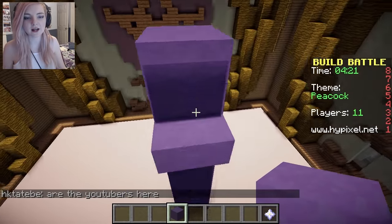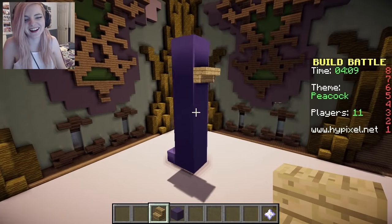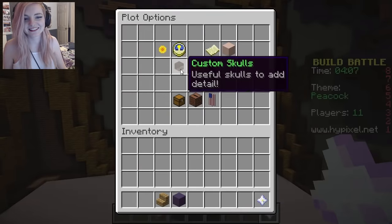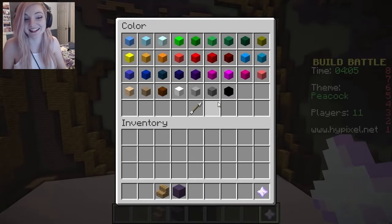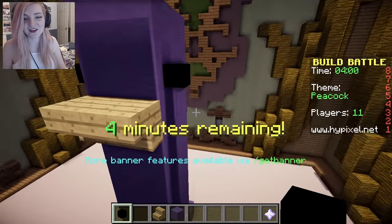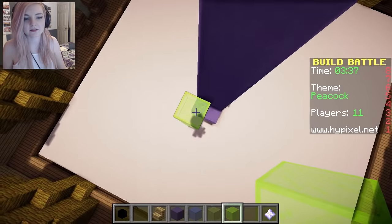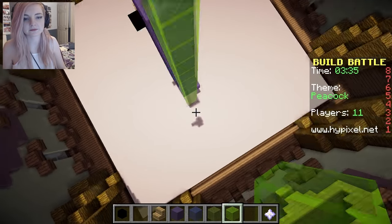Do they have beaks? I assume they have beaks. I'm going to give it — oh, that's a cool looking beak. Oh my God, Lizzie's like already winning because she's got a beak. Oh gosh, stop it, Lizzie. Oh yes, these eyes — oh my God. I like to get all of my materials together first. I have not started building yet and I feel like that's not good.